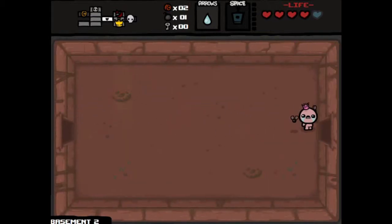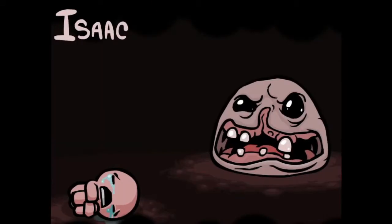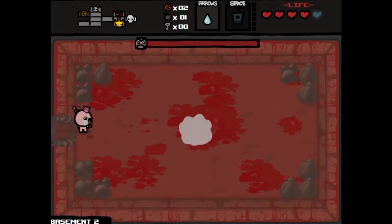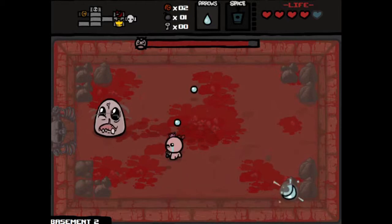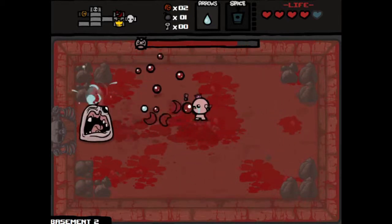We did use our teleport. We still don't have any keys, and we only have two cents, so we can't really buy another key. So we'll just take on Monstro and see how this one goes. He's not so bad as long as he's just jumping around a little bit. Once he starts spitting stuff out, I usually run into a little trouble.